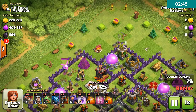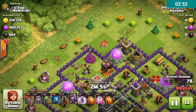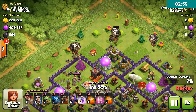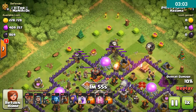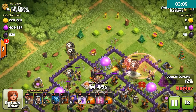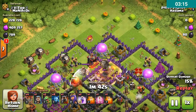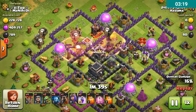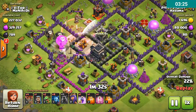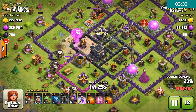We used two baby dragons for a little cleanup and funneling, then started our balloons. There goes the first lava hound. It is my leader's advice, which I also follow — drop the balloons first and then the lava hounds so your lava hounds get more support from the balloons. My placement was very bad so we could not get three stars, but this is a very powerful strategy for farming or pushing.